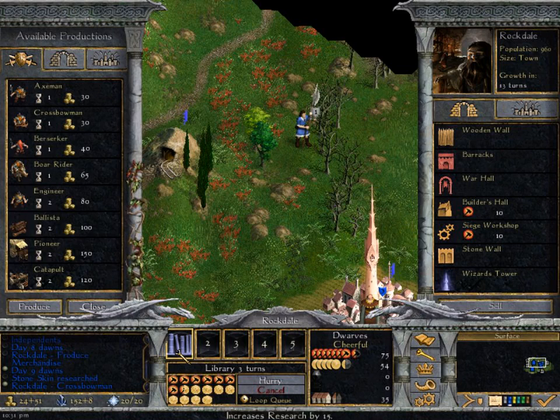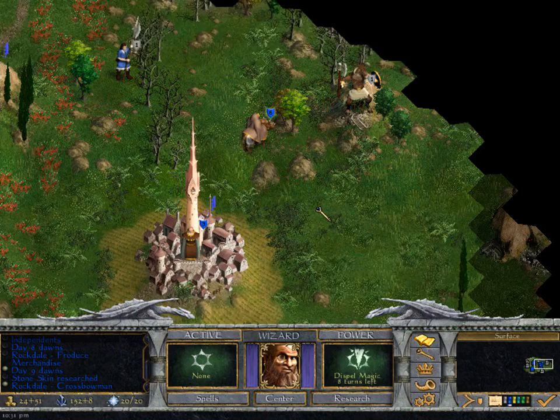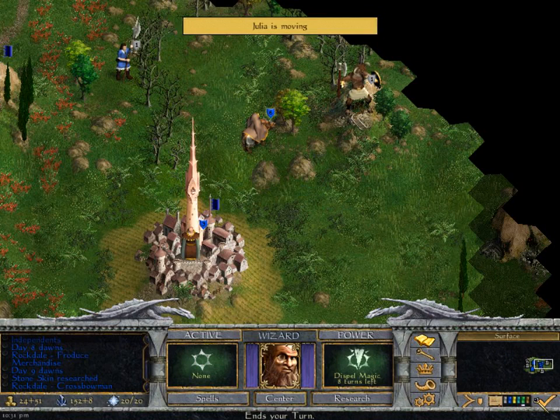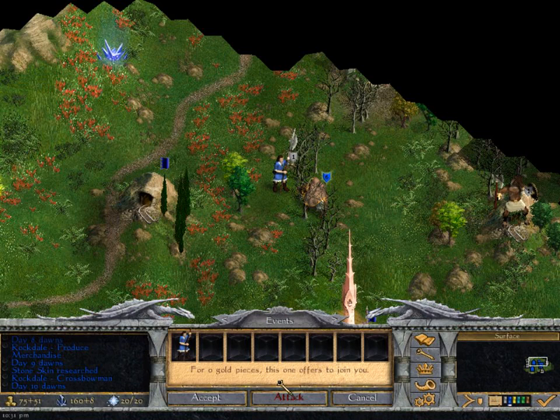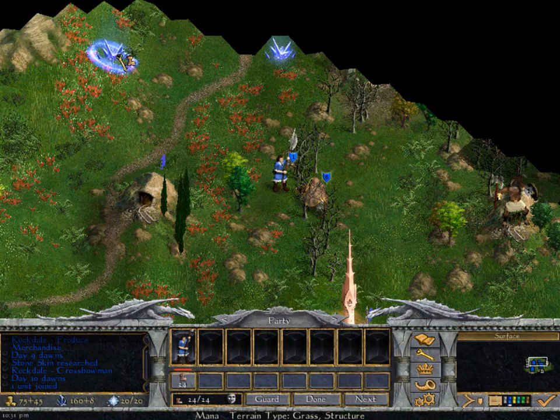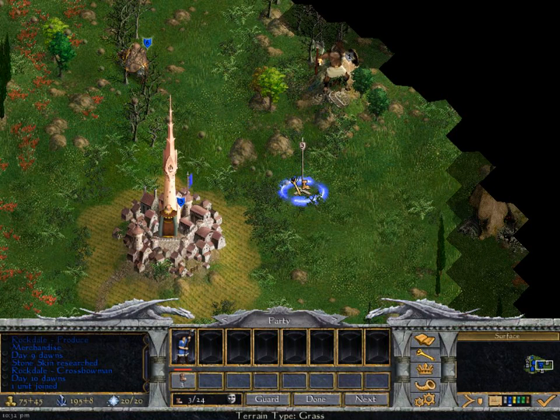Did we have enough money? Evidently we did. We're just going to keep exploring our territory. Our hero is slowly but surely healing himself. For zero gold pieces, this one offers to join you - we accept. Go fetch things over there. That was handy.